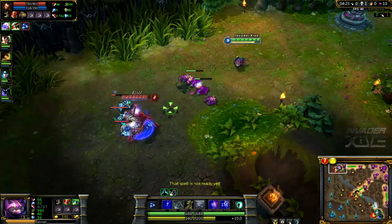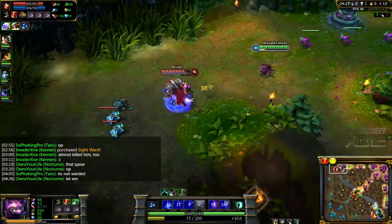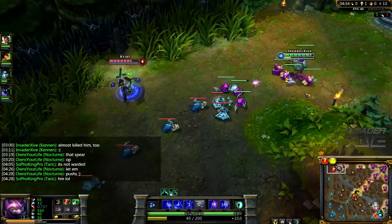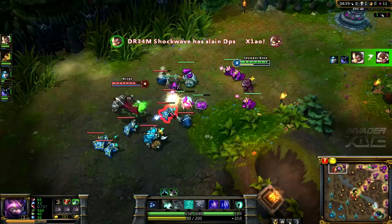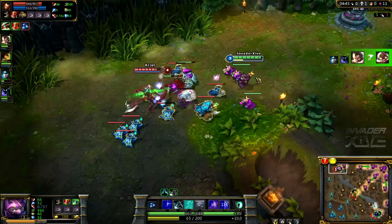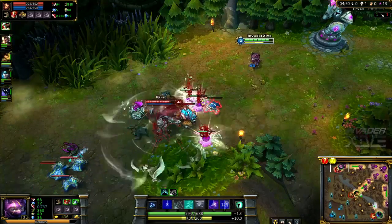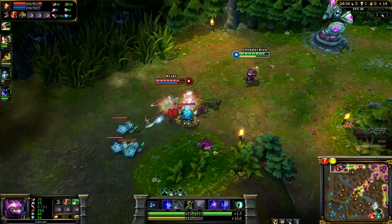Maybe my jungler will actually help me out here at top. We can abuse him a little bit now — if he misses his pull, he is very weak. Oh, that was my farm.